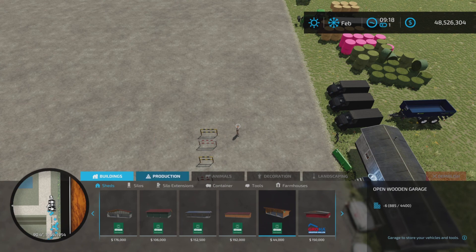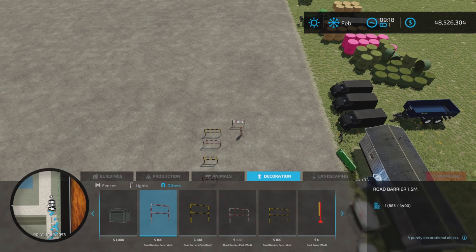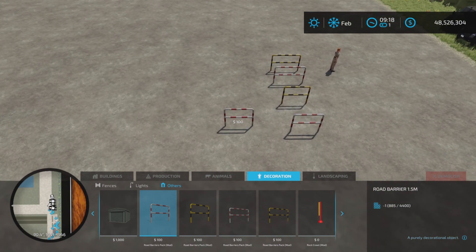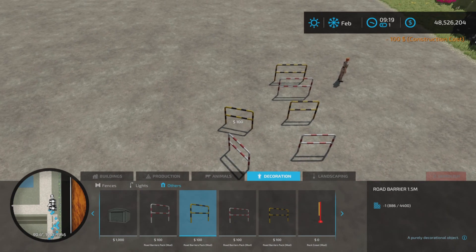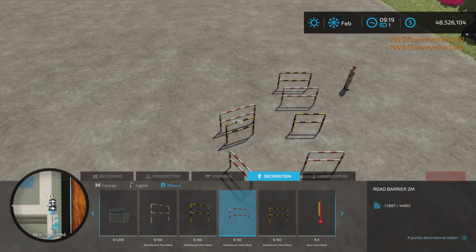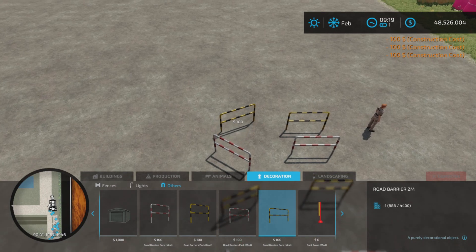We find them under Decoration and Others. There we go — $100 each. Place them down any way you like. Have fun with your friends, or not. A couple of different sizes and a couple of different colors.